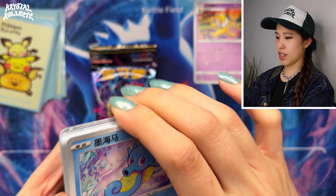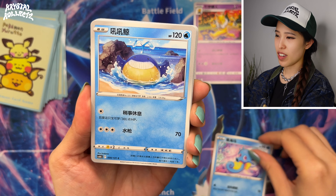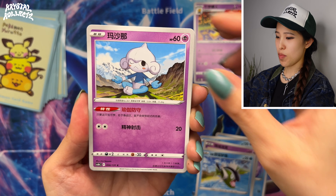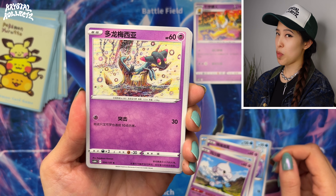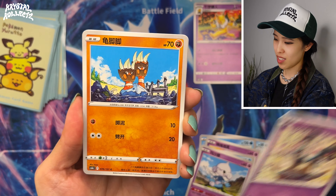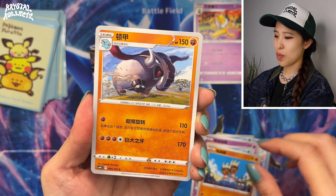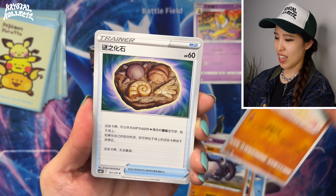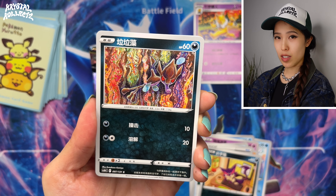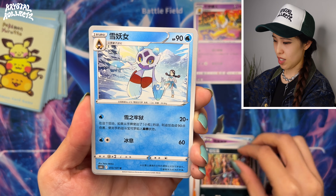Continuing through the packs. Horsea, Wailmer — very cute, by Kodama. Swirlix, Meditite, and a very nice Komiya artwork of Dreepy. It looks really sad, but I like the color scheme. A lot of Komiya fans will love this set too.